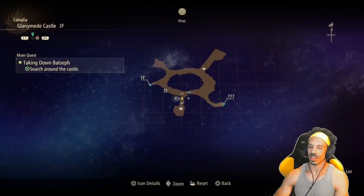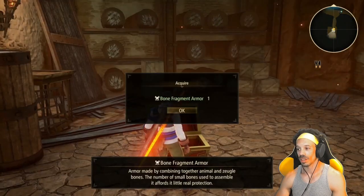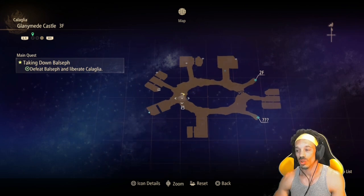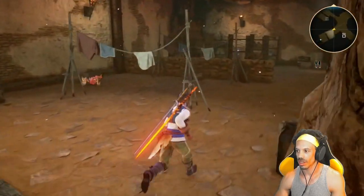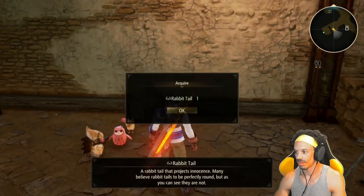So far I'm on floor two on the south side of the map. When you see gold chests, they have something really important — this one in particular has bone fragment armor for Iron Mask. On the third floor of Glamine Castle, just west of the elevator, next to a clothesline you'll see some chickens. Amongst those chickens, you'll find an owl with a rabbit tail.